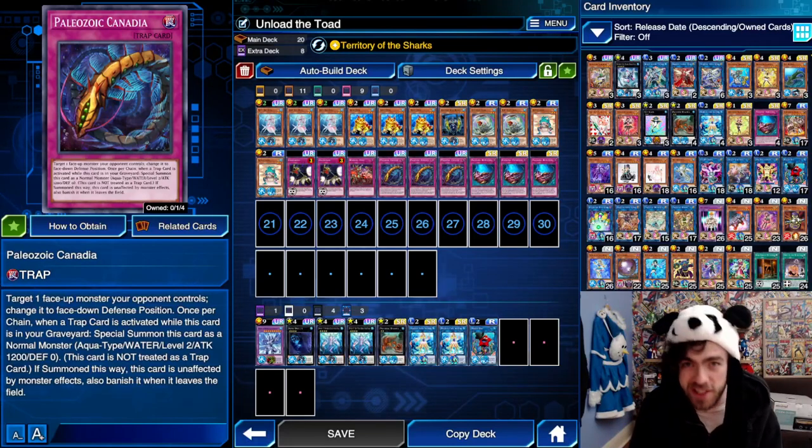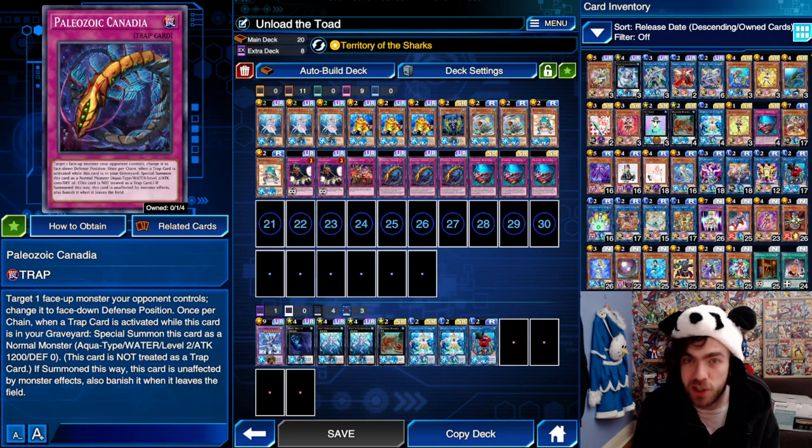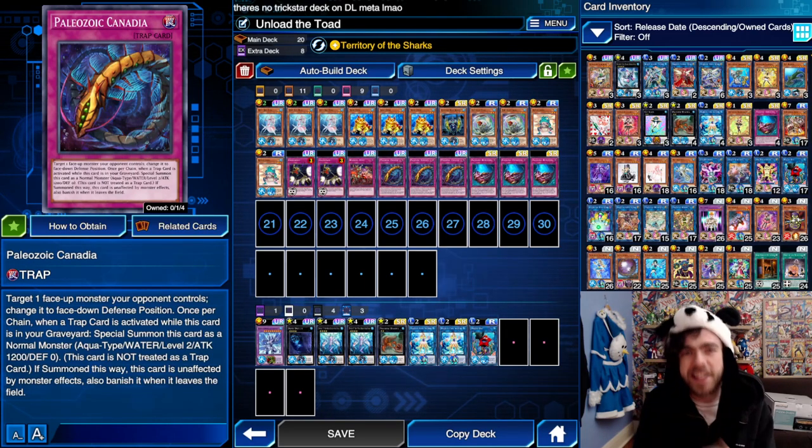That's all the new cards in this decklist. Every card and the deck code is typed out in the description below, so if you don't recognize any cards feel free to check it out down there. Also friendly reminder - the sub button is down there, so please sub.